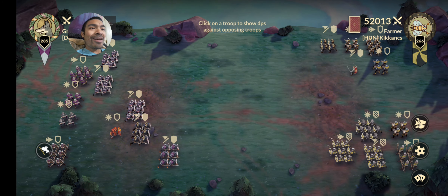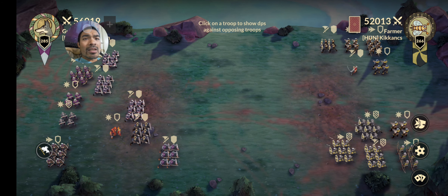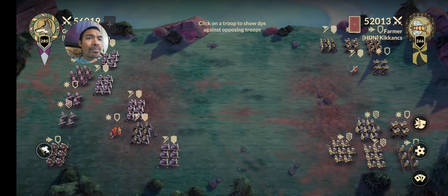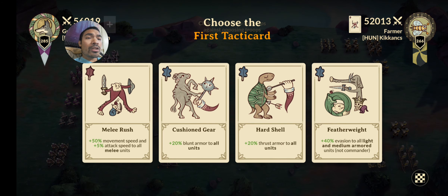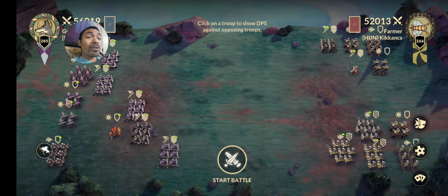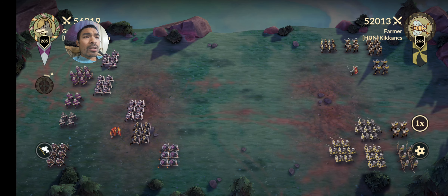Let me look at his troops. His troops are split almost evenly on both sides — I haven't fought a person with troops set up that way before. It's 52,000 power against my 56,000. He has a lot of mixed troops, but mostly blunt weapons. His tactic card is Melee Rush, so all his melee troops move 50% faster with 5% attack speed for all troops. I'm going to go with Cushion Gear again for 20% more armor against all his blunt weapons. Let's start this battle.